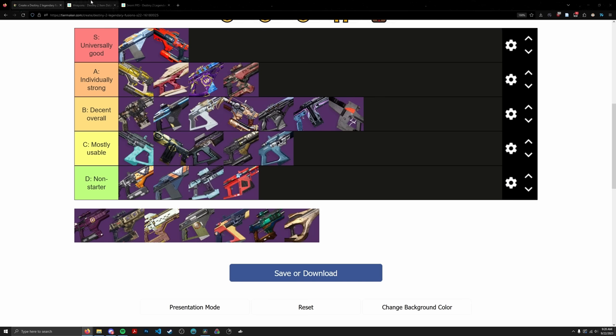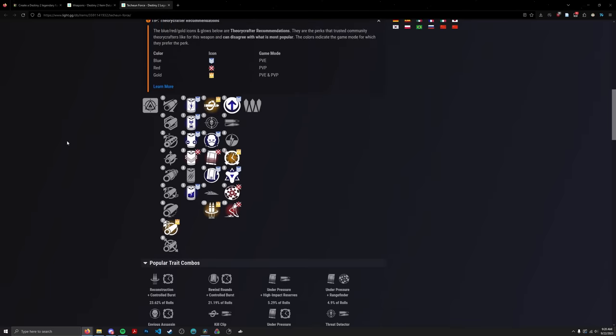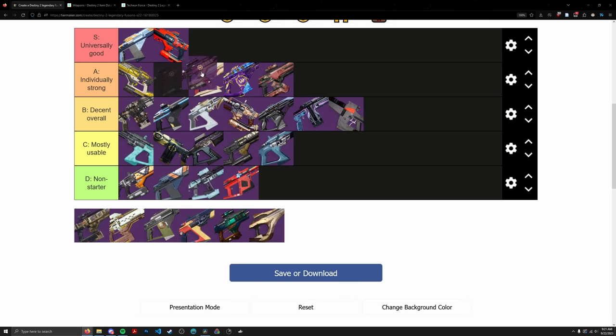Techian Force got a lot of attention when the Wish Reprise first came out with new craftable weapons. It has Rewind Rounds and Controlled Burst — the big money perk combo — which basically allows you to shoot your reserves indefinitely. That being said, it's not very versatile — no utility perks. It's not a Rapid and not a High Impact, and it's not Solar, so it lost some points there. But even with those points lost, it landed solidly in A tier, right above Royal Executioner.